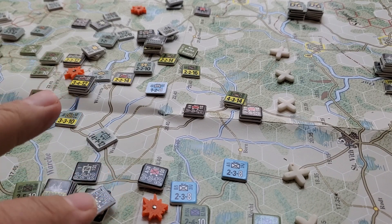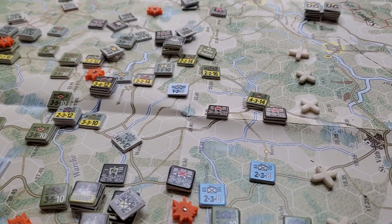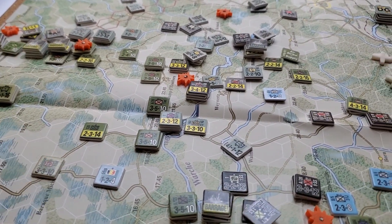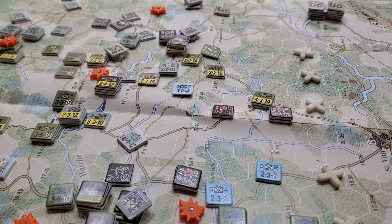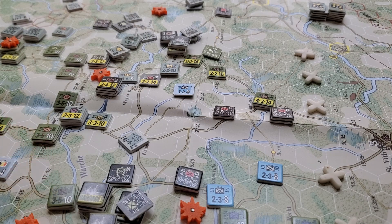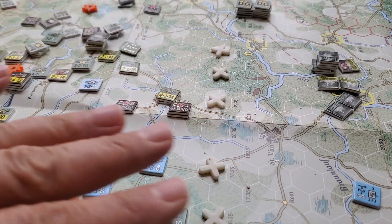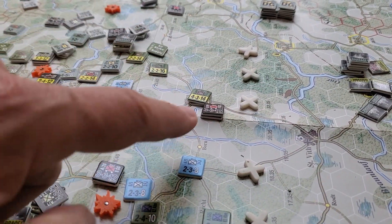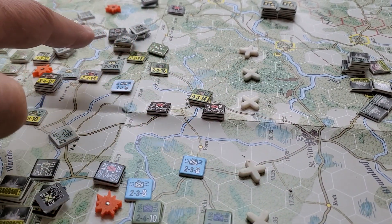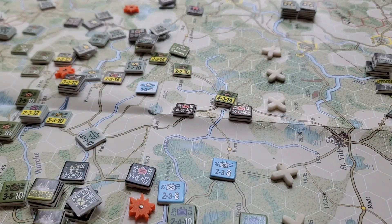They've got to get to Malmedy down here. They've got to get to these junctions off-screen — right here — and slow down the enemy and Allied reinforcements, preventing any sort of line being built on this Havacha river here. That's a bit of a problem. And I didn't guard the flank as the Germans, so this allowed 3rd Armor to come rushing in here and cause all sorts of problems, even though they're now going to be isolated.